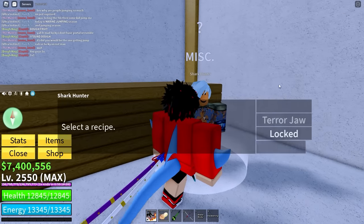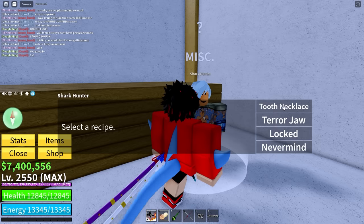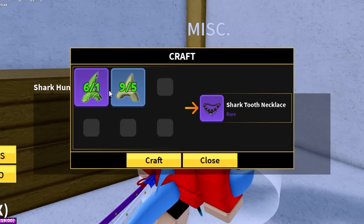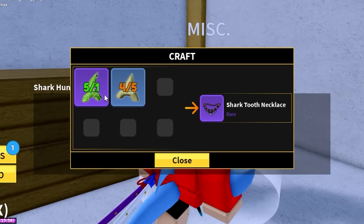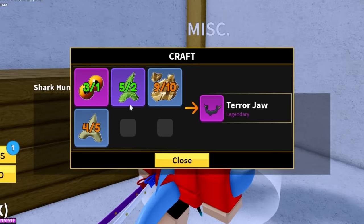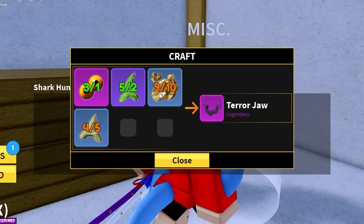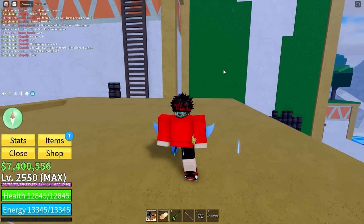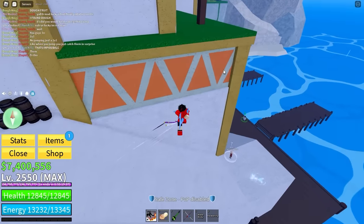Let's get right into it. We need to craft everything here so we can unlock the hidden item. We have enough materials to craft this one quickly, then we'll craft the terror jaw. We do not have enough materials for the terror jaw — we need one fool's gold and one more piece.